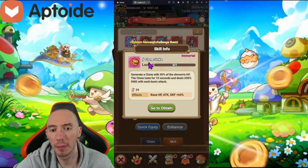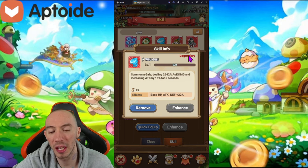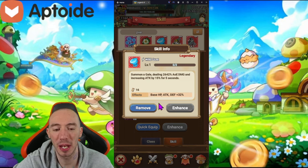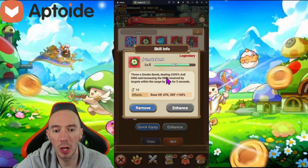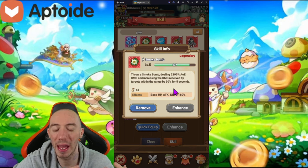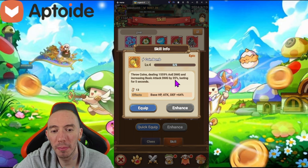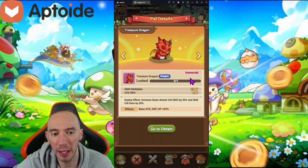Aside from that, a more traditional option at immortal rarity is Clone Strike — we create a clone of ourselves that deals a bunch of damage. Next we have Wild Gust at legendary, which deals AOE damage and increases our attack by a percentage. Then Smoke Bomb deals AOE damage and increases damage received by targets. Slime Bomb deals AOE damage and increases our pal's damage. Finally, Coin Bomb deals more AOE damage and increases our basic attack damage by a percentage.